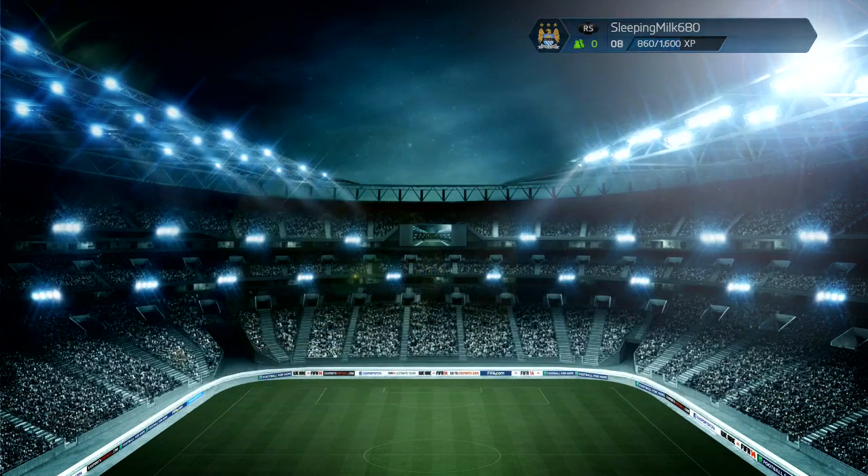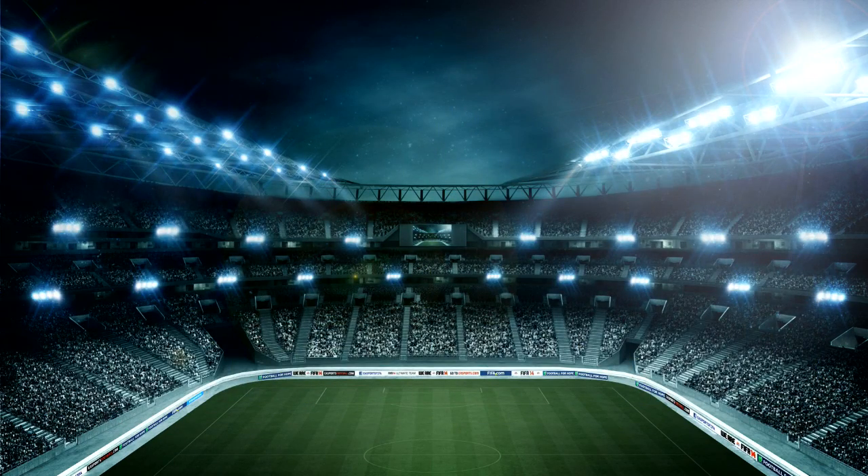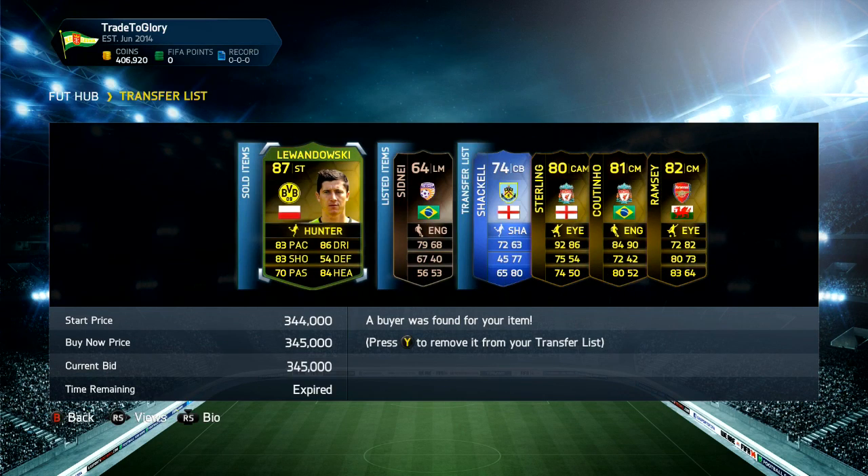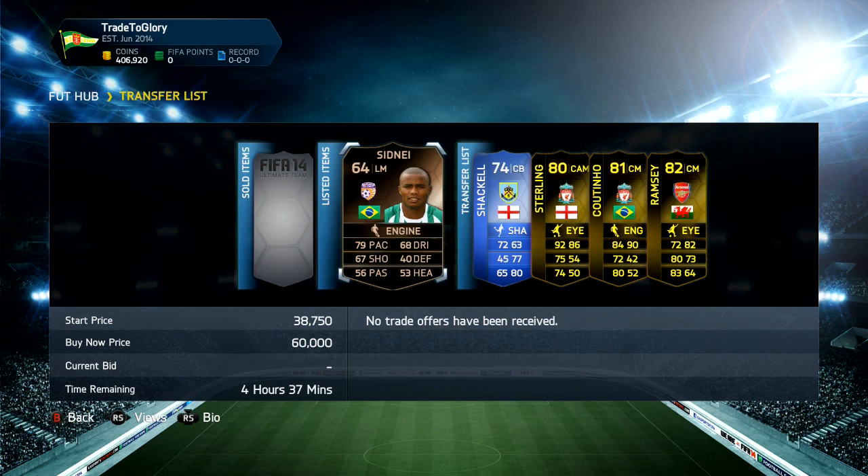This was actually this morning and I was trading for about an hour and picked up some nice deals. The Westermann sold for 59k. Both Lewandowskis sold for 345k. Still got the Sidney selling.